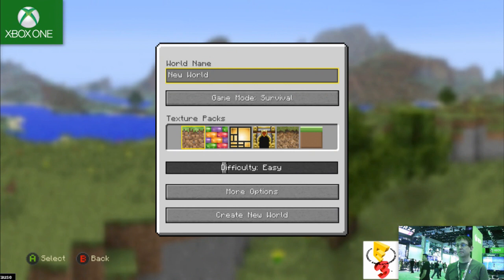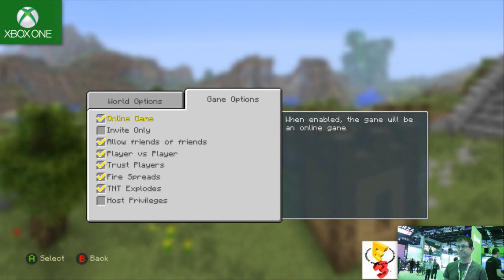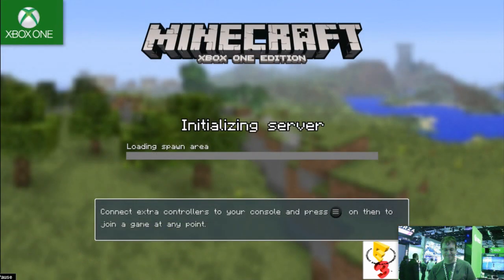This is the menu here, and as you can see, we also start off with some texture packs from the previous versions, which is good. This menu is also easy to access — you just move right over. The menu before this was just world options. Now this one says connect extra controllers to your console and press the guide button, and then join the game at any point.